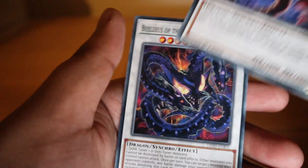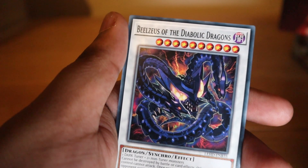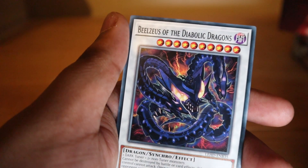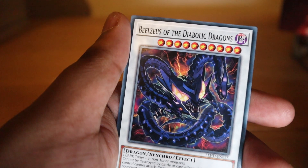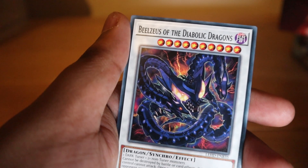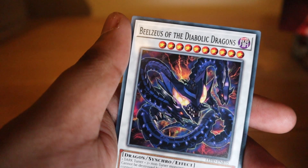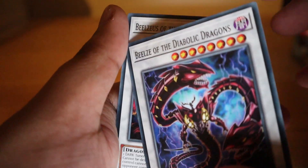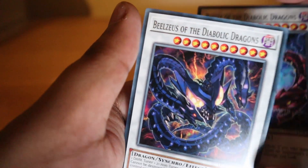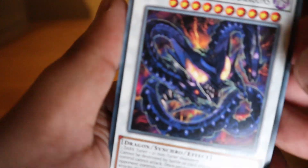And then there's the junior version, Beelze of the Diabolic Dragons: one dark tuner plus one non-tuner monster, also cannot be destroyed by battle or card effects. If you take damage from an attack involving this card or from an opponent's effect, this card gains attack equal to the damage you took — so even if your opponent tries to damage you, this card just gets stronger. Absolute disgusting card — Konami, why'd you do this to people?